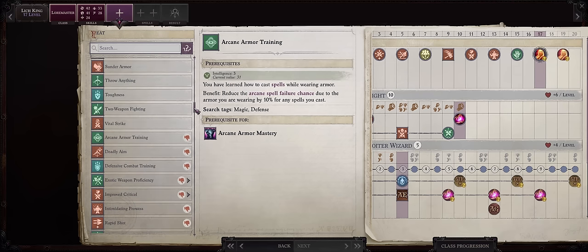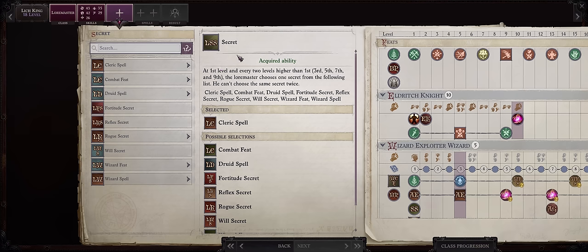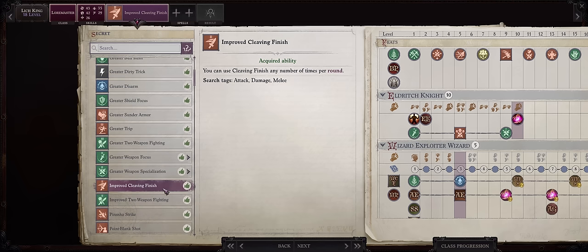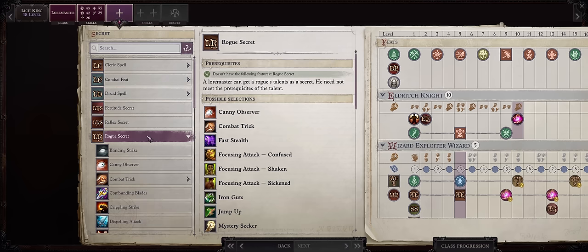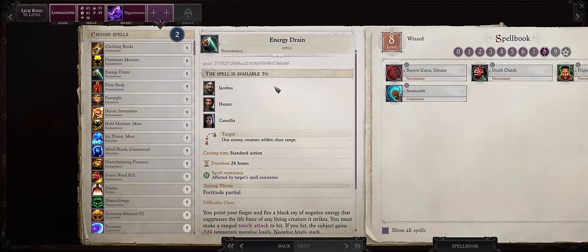For level 8 spells, the choice is actually pretty important — you want both Seamantle and Ultimate self buff, and Frightful Aspect too. We still want a few more levels in Loremaster, so let's keep going to get another Secret. For our level 17 feat, because we want to enter the Signifier class, you want Arcane Armor Training. At level 18, our last Loremaster level, we get another Secret. This can go two ways: you can pick Combat Feat and then Cleaving Finish as a way to get a free attack whenever you kill an enemy, although limited to once per round. Or you can also go with Rogue Secret and the Opportunist feat — whenever an ally attacks an enemy at melee and you threaten them, you get a free attack as an attack of opportunity, once per round. Overall Opportunist is a better choice because Cleaving Finish requires us to kill an enemy, while Opportunist just requires the enemy to be attacked.